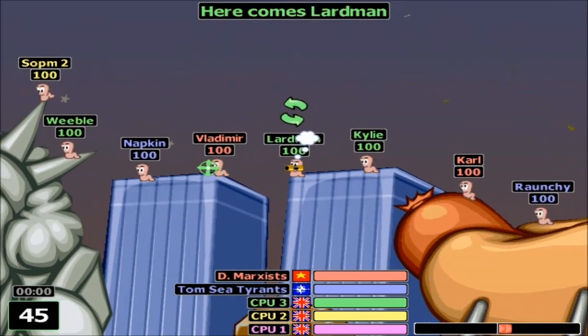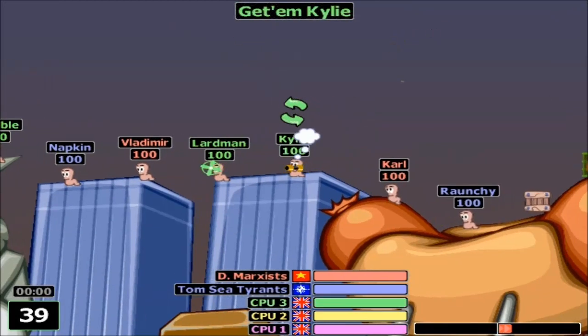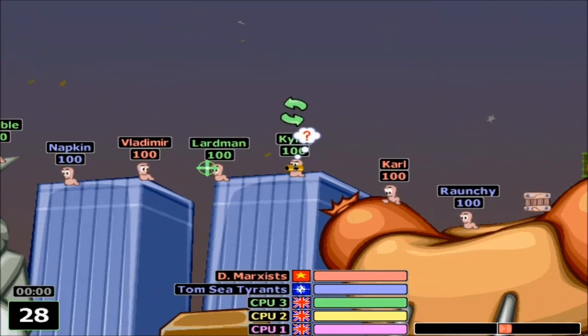We're gonna get one of those like every turn. That's fine with me. Lardman's up to no good — Lardman! Wish we could have changed the enemy team names. You totally can, because you can make CPU teams. Oh — Statue of Liberty's having some problems these days.